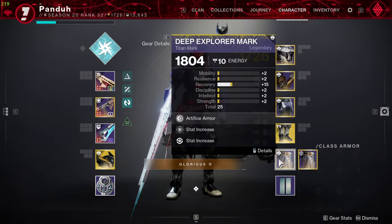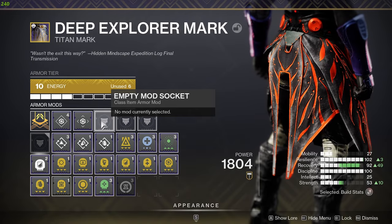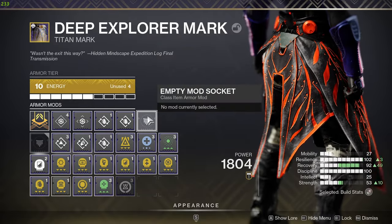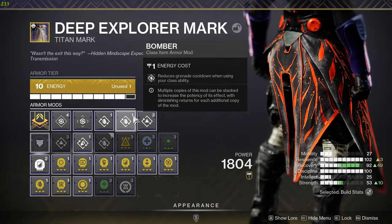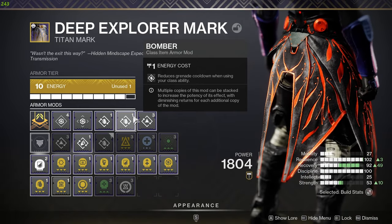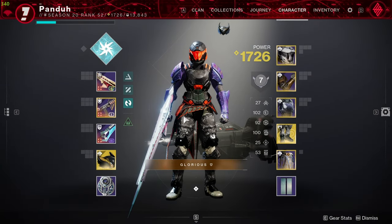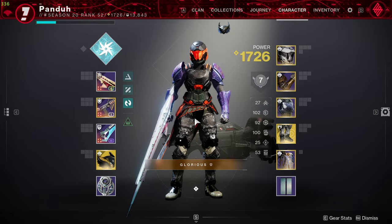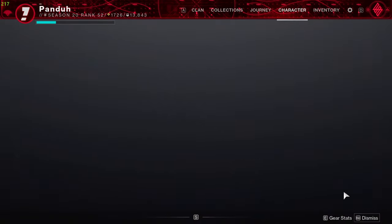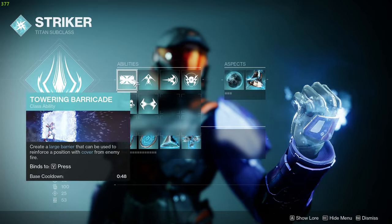On the Titan class item there's not much to put here, but I normally stack Bomber because it's a really good perk. You can also throw on Distribution since you'll be casting abilities near people. Bomber is great because grenades are very strong in Crucible — you always want your grenade up. With Bomber, whenever you use your class ability you get your grenade energy back, and it actually stacks well. That's what I run on the class item.